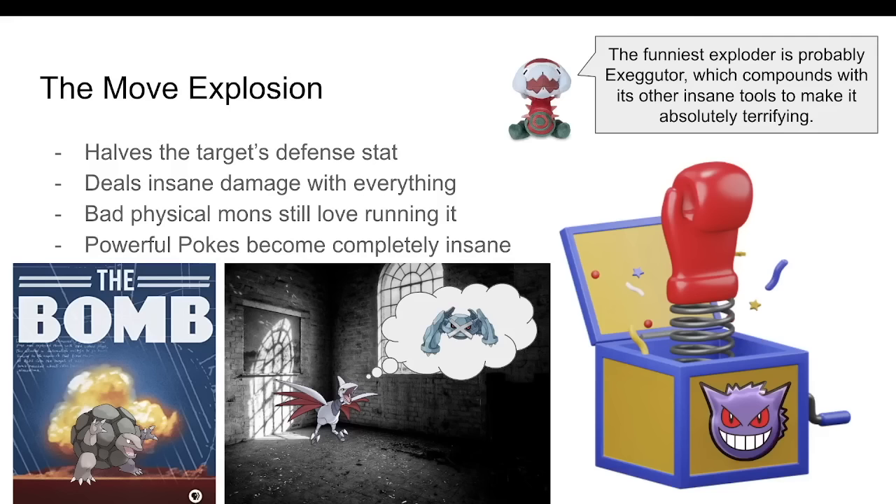After trying to decide on just one choice, this final entry is going to be Early Gen Explosion — just the move as a whole. This 250 base power Normal-type move is a staple of gens 1 through 4 for a very simple reason: it cuts the target's defense stat by 50% while damage is being dealt. Why they did this nobody knows, but it created an absolute monster.